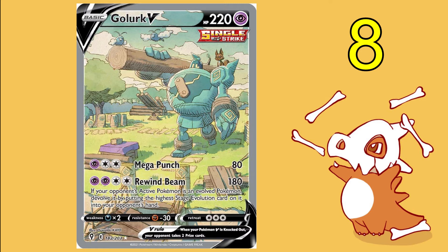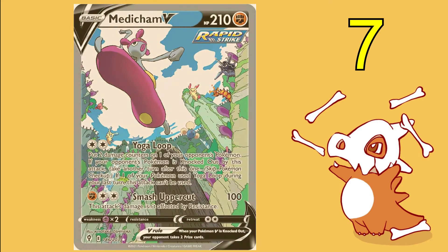Next up at number eight, in a similar vein, we have Golurk V, whose artwork is actually kind of nice — it's very unique. I like that he's at least doing something, so it probably puts him a bit higher than some other cards on this list. At least he's not just sitting around — he's putting the work in. But again, he's a bit of a nothing Pokémon. He looks a bit cooler than Greedent but the artwork probably just doesn't have quite as much going for it.